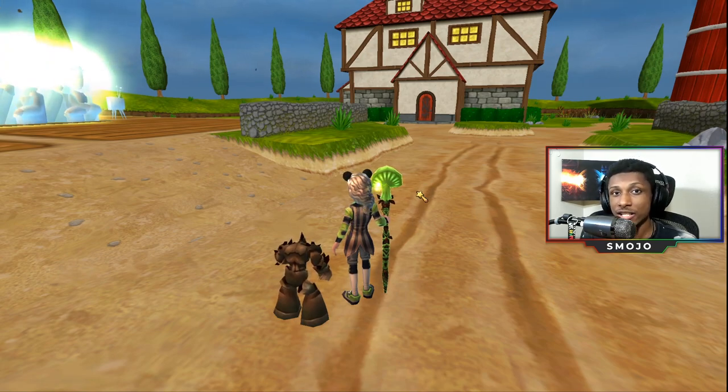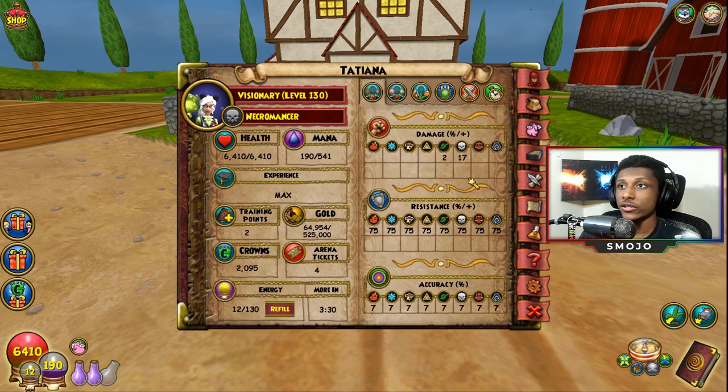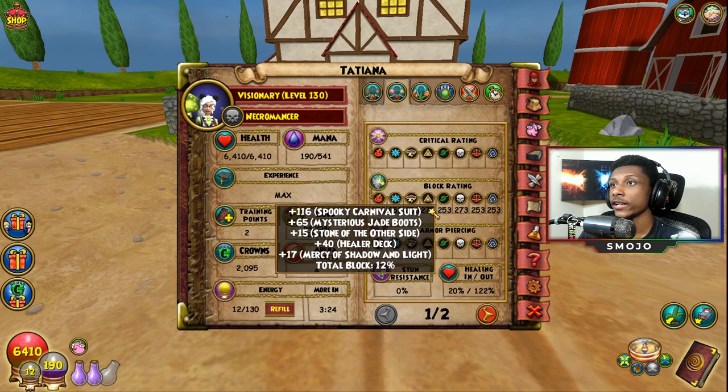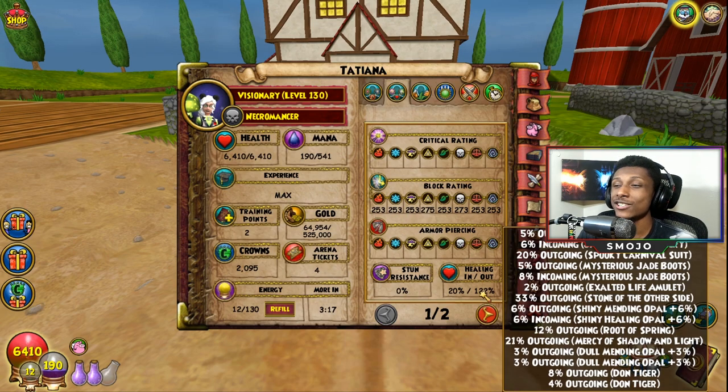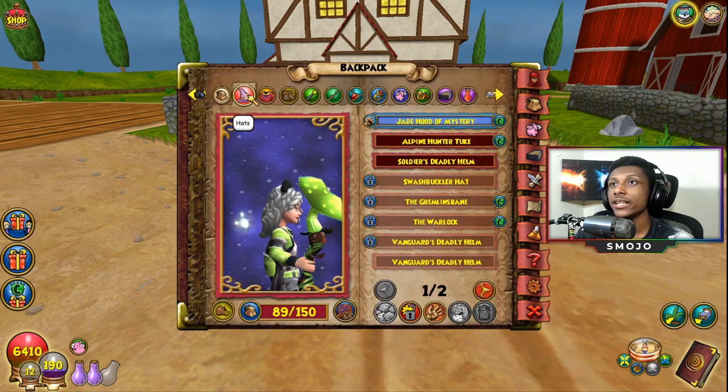I really use this deck when doing Fellspawn or any other boss that doesn't require a lot of jujus or any jujus at all. Here are my stats for this deck: 75 universal resistance, 7% accuracy, no damage, no crit, around 14/12/14 block rating, and 122 outgoing.